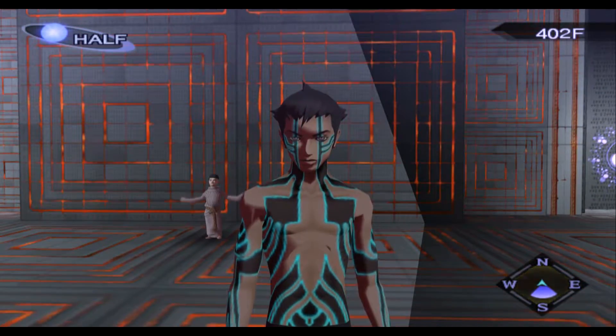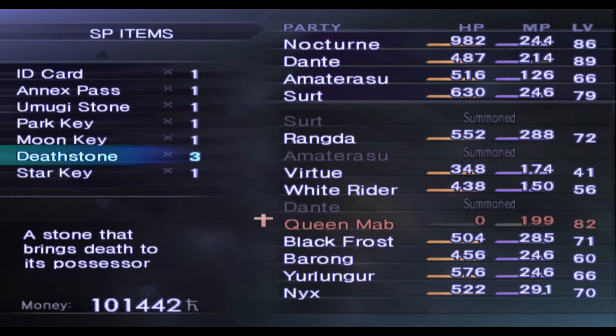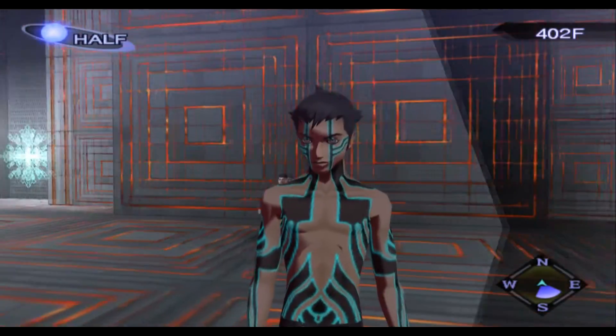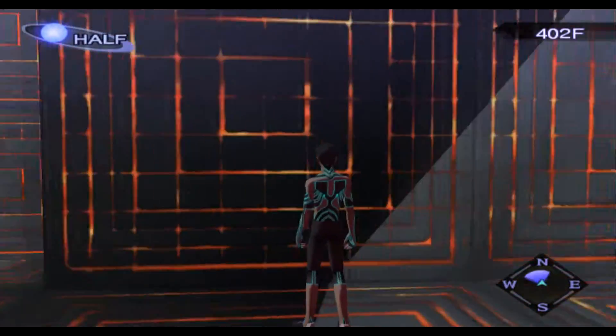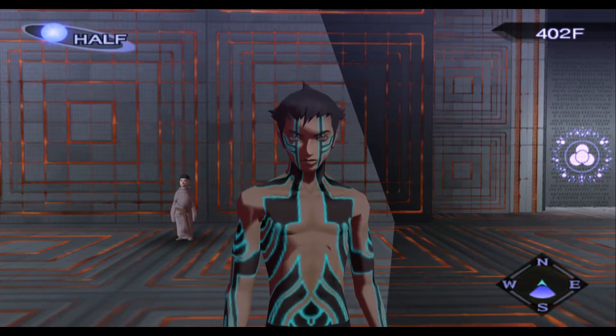To fuse fiends, you'll need a key item, and that item is the Death Stone. The Death Stone lets you fuse the fiends. You're probably wondering where do you get the Death Stone? Well, they're in the Kalpas, somewhere in there. And once you find that, you can just go fuse a fiend.